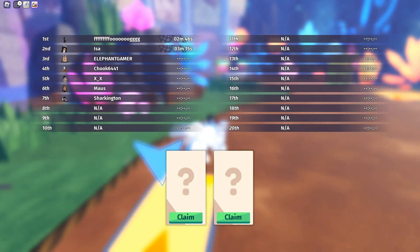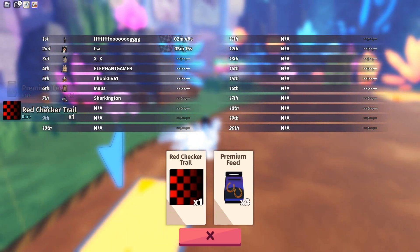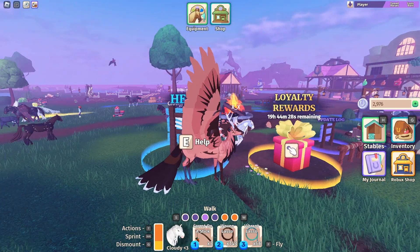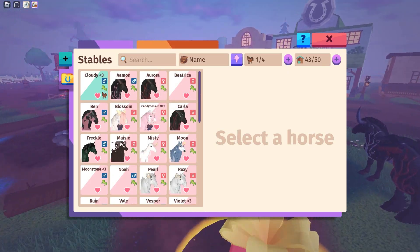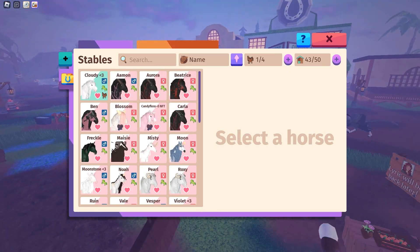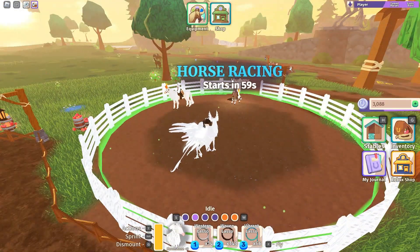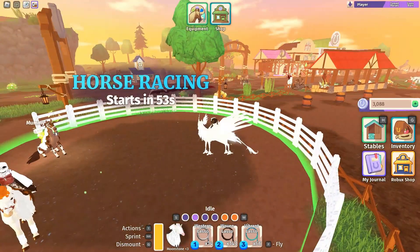Does that count as a win? I get to pick one of these rewards — I'll take this one. Oh, I get to claim both of them! That's the first race I've ever done. I might pick a different horse next time because I'm not sure Cloudy is the fastest. This time I'm riding Moonstone, my unicorn, so hopefully it'll be a bit faster.